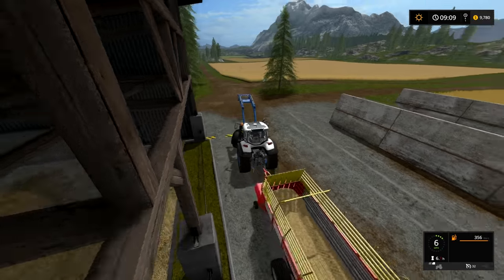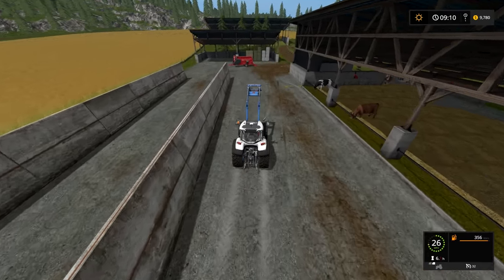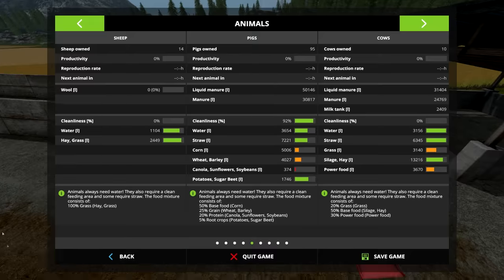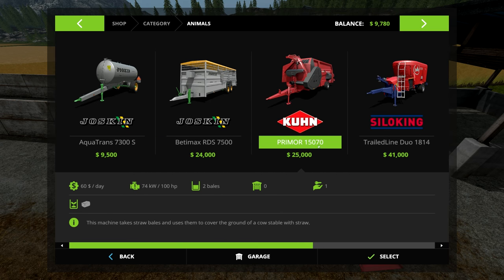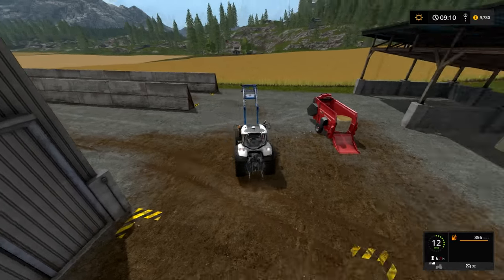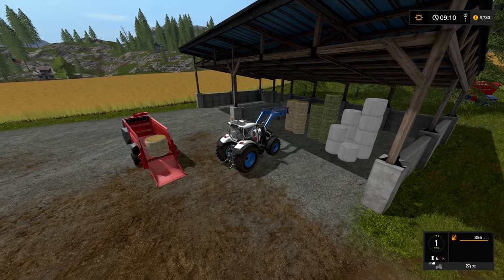What I want to show are the two animal-specific straw vehicles. The first is the bale unloader, and then I'll show the self-propelled food mixer. The straw blower is listed under animals — it's the Kühne Primor 1507 or whatever you want to call it. This machine takes straw bales and shreds them to cover the ground. You can also use a loading wagon, a tipper, whatever you want, but this is a dedicated option. All you do is throw some straw bales in the back.